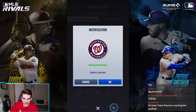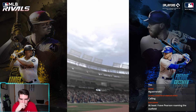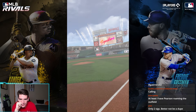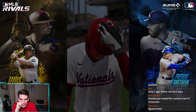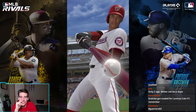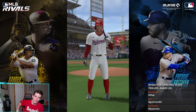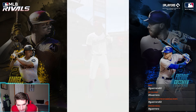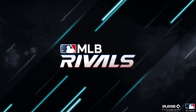Alright, here we go. Nationals. Boom. Let's see what this is gonna be. If we dupe with only two SIGs, I'm gonna be so sad. And we get Soto. Let's go, baby. We didn't dupe, and I'll take Soto. We gotta get that out of the way eventually. Let's please be his best year. You're on it.